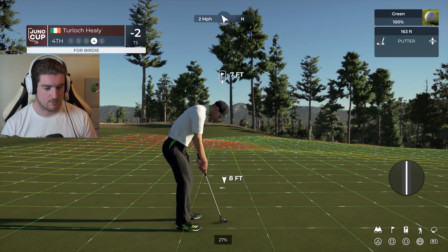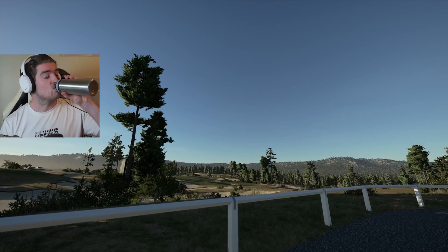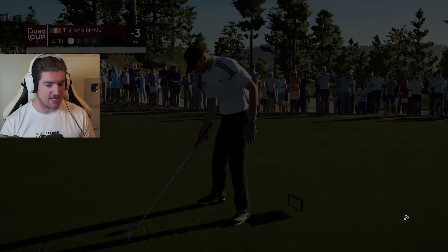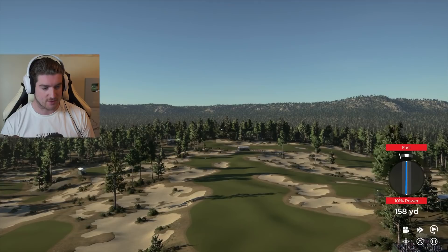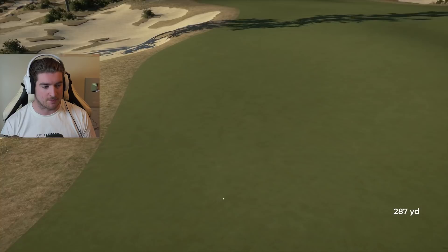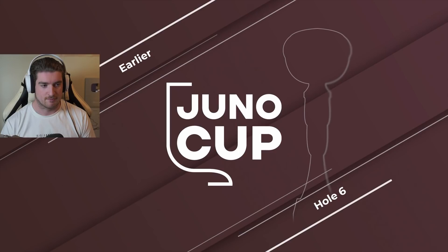The putt drops - birdie! Back-to-back birdies, that's three under through four. Good start. Current leader Kevin Nash isn't stopping - six under through six. Gary Woodland chipped in for eagle on this hole guys - it's a par five, some great golf being played all over.